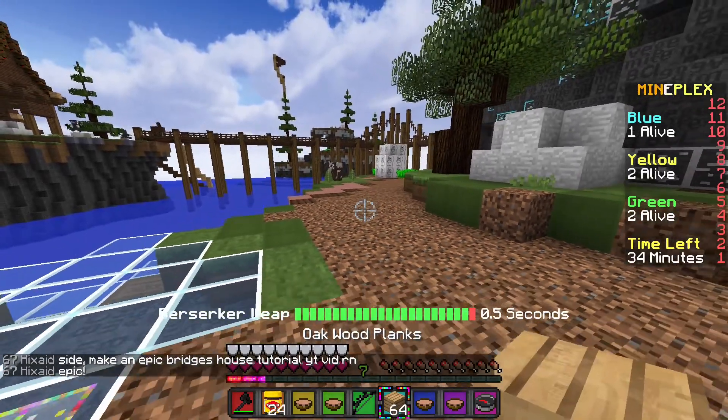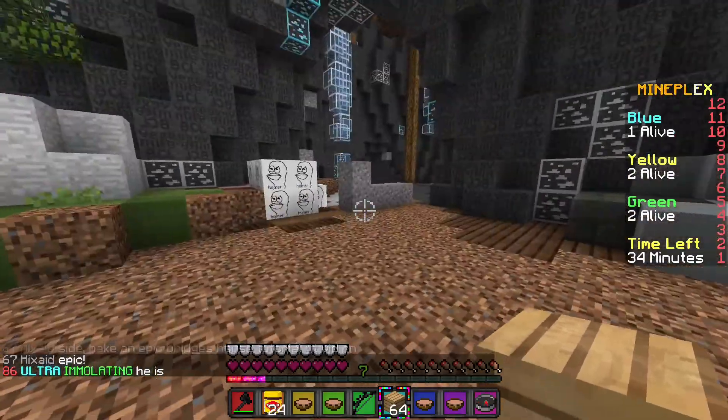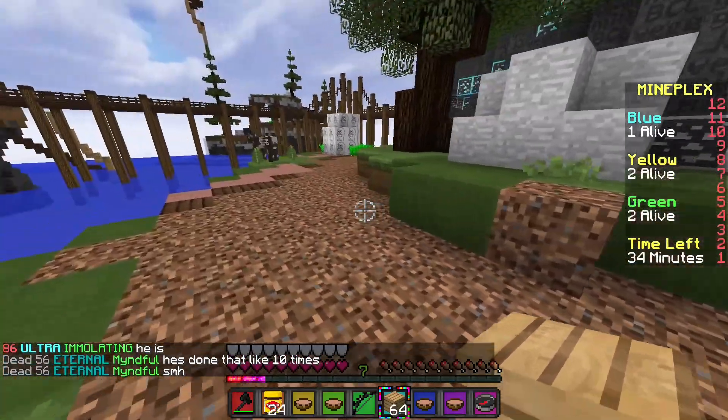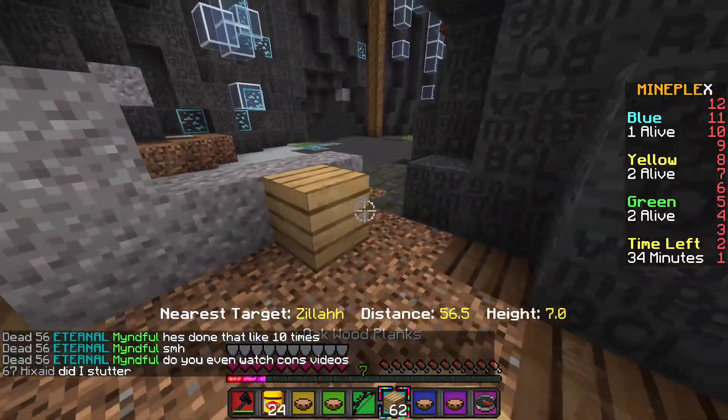Welcome to the epic bridges house tutorial. You go on Amicalola and then you get lots of blocks.